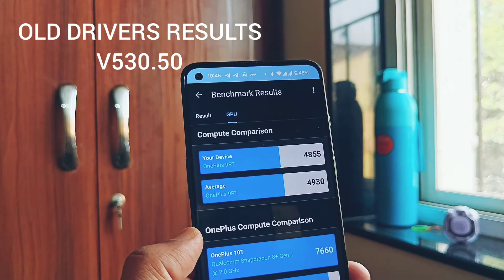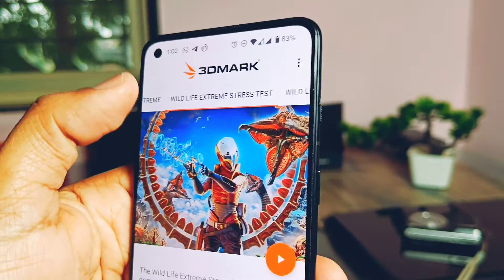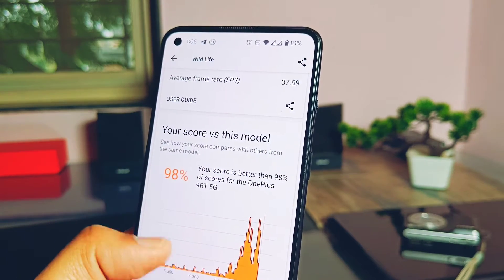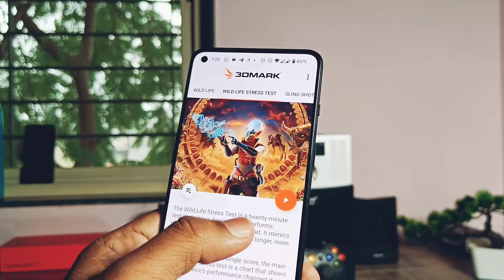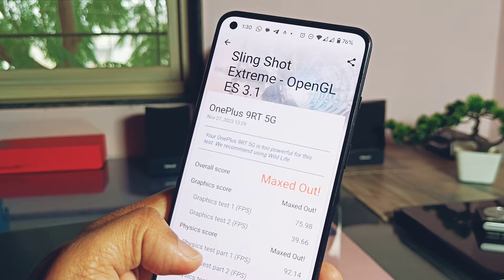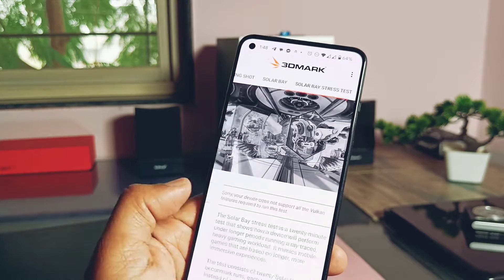Next I did the 3DMark testing of the new drivers. For Wildlife Extreme I got a score of 6343; for Wildlife we got 1647; for Slingshot Extreme and Slingshot OpenGL and Vulkan graphics drivers we got maxed out results. 3DMark has added some more GPU tests this time like Solar Bay and Solar Bay Stress Test, but they are not supported by our Vulkan graphics drivers.